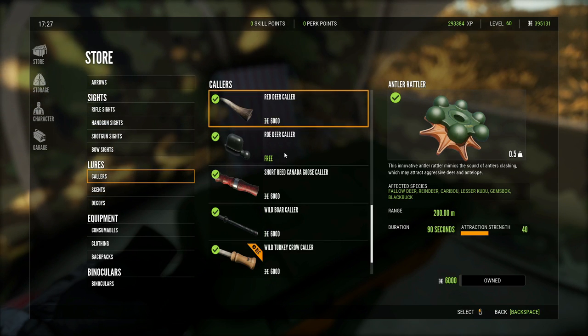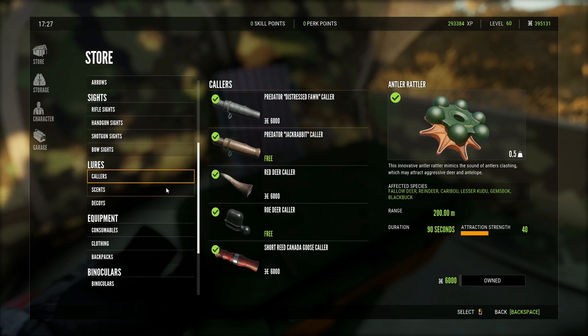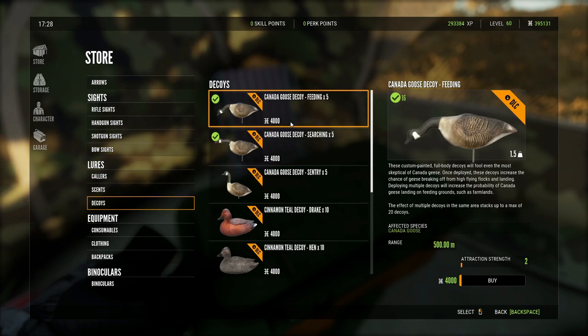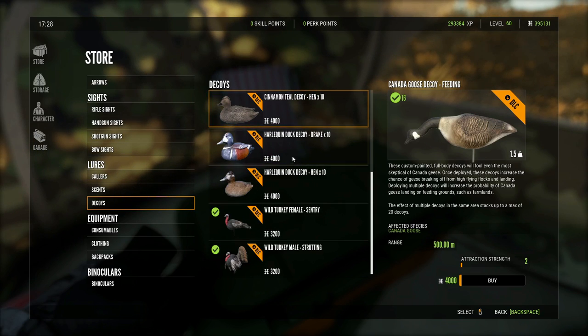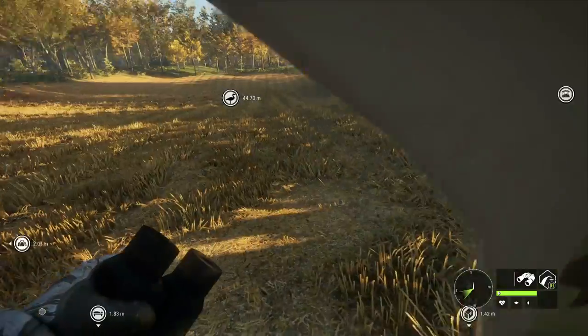You also get the roe deer collar and the predator jack rabbit collar at the beginning. For decoys, you can buy those in the store as well - you can get them for ducks too. The setup for decoys is basically always the same.